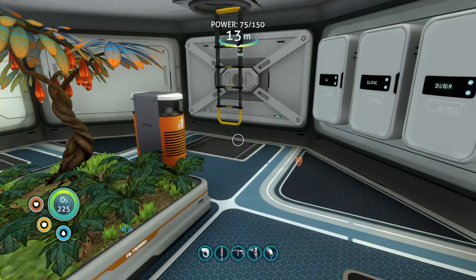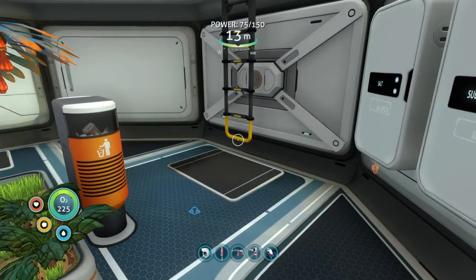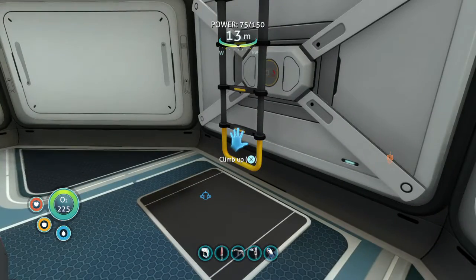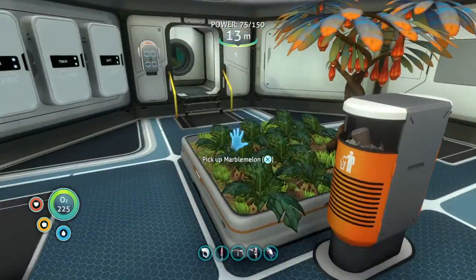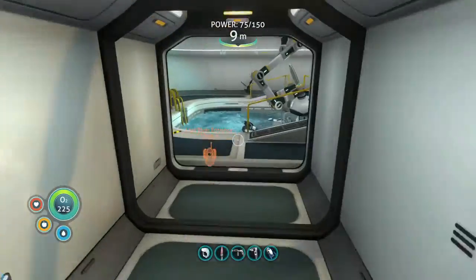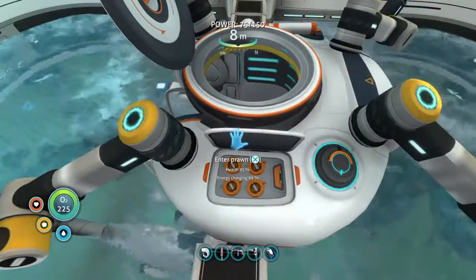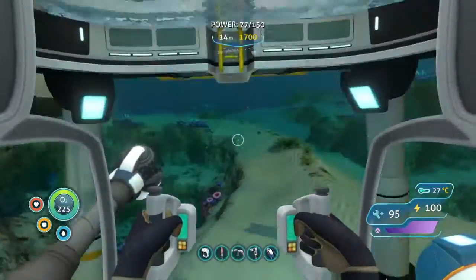Hello everybody, my name is The Humble Gamer and welcome back to Subnautica part 31. So in the last video we made it down to — I still don't know what the name of that facility is — but we could not get to the final room because we needed to make a purple tablet. So we came back up to the surface, we made the tablet, and now we are going to head back down to go and open up that area. And then we should be able to go from there down to the very bottom of the world.